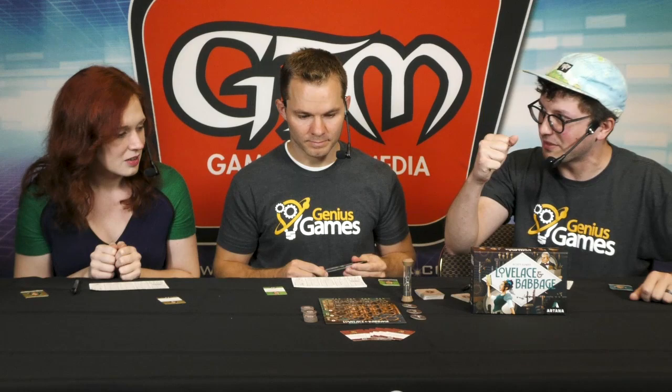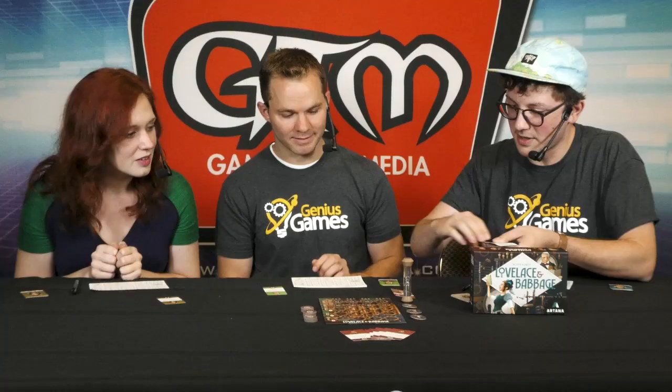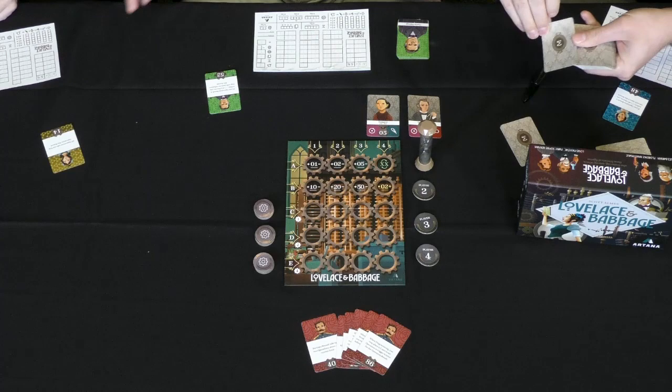Remember: once the five cards are revealed, that's go time. The first player to be happy with where their code is — maybe they hit a couple of goals along the way — grabs the first player marker, and that puts the timer on everybody else. The available inputs are one, two, five, ten, twenty, and fifty. Ready? One, two, three, four, and five cards revealed.